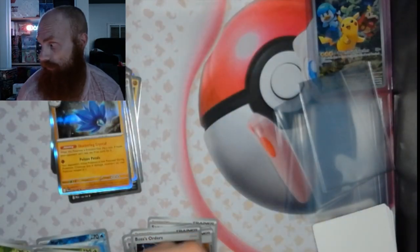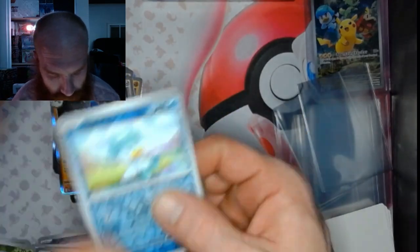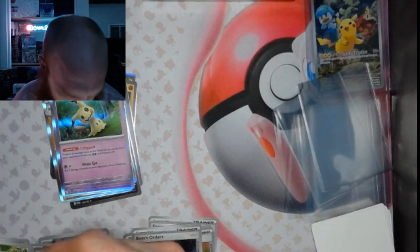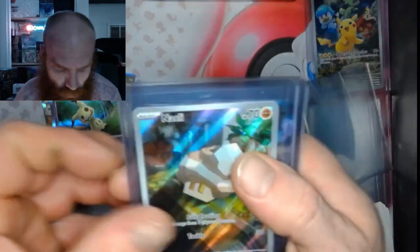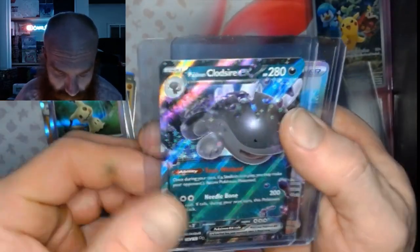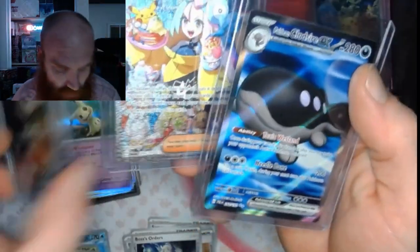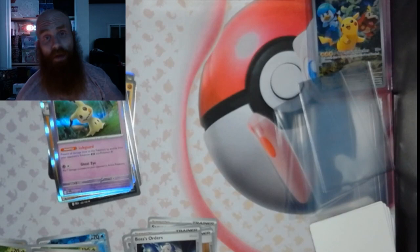Alright, here's the halfway mark. We got a Quaxley, Wicoco, and a Mimiku. That marks the halfway point here — we're gonna clean this area up a little bit. To review: we ended up getting a Nockly Illustration Rare, a Tinglu EX, a Paldean Clodshire EX Double Rare, the Special Illustration Rare of Iono, and an Ultra Rare Paldean Clodshire. Not too bad — 5 hits out of 18 packs so far.